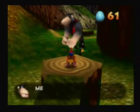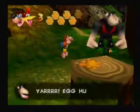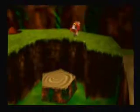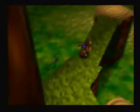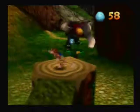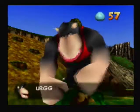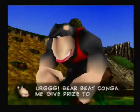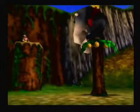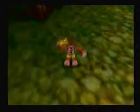So this is the fight against Kanga. He's gonna shoot some oranges. I got knocked down there. You gotta avoid them and hit him three times — like a standard boss, but in a row. He's gonna give us another Jiggy. That brings us up to three.